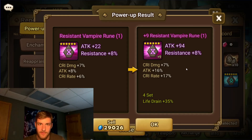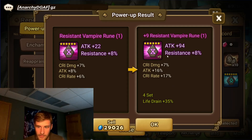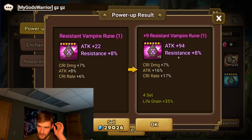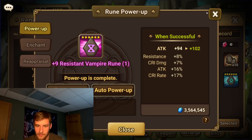Not everything runs on attack — there are defense-based damage dealers, HP-based damage dealers, and attackers with attack percentage sitting in the 700s that are actually viable. You need more crit damage to make up for it, kind of. It's a little hard to explain — I think you just have to play the game a lot and see how different rune sets work, because I wouldn't be the best at explaining all of that.